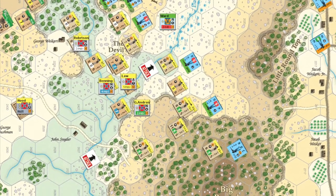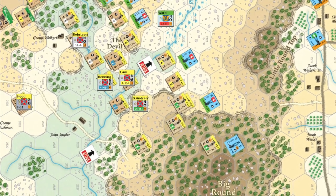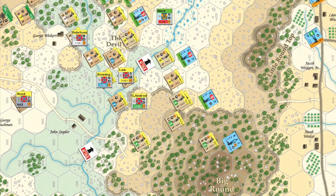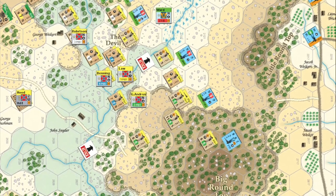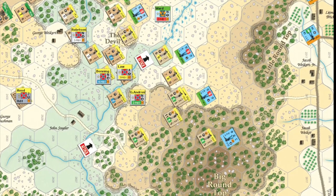Anderson's men also pressed on through the rough woods around Big Round Top, suffering some disorder through their ranks in the process — unfortunate given the large size of these units. Behind Laws' men, Robertson and Benning also pressed forward in support.